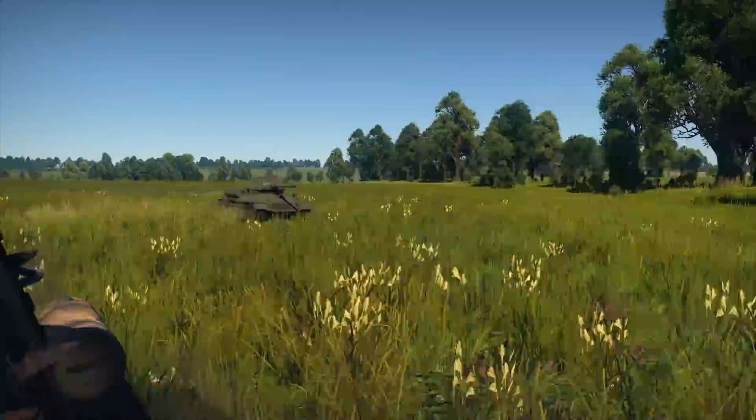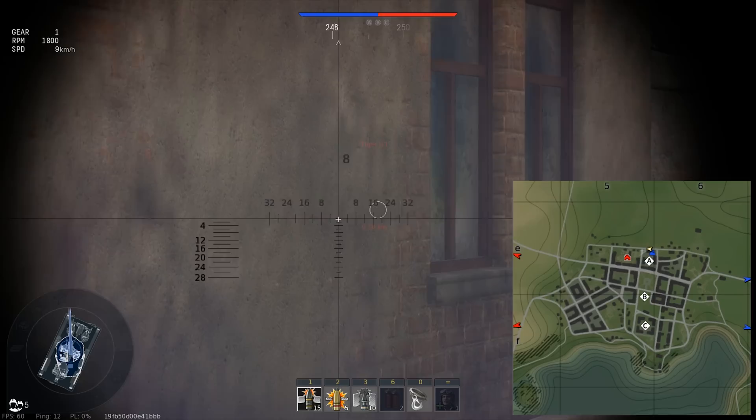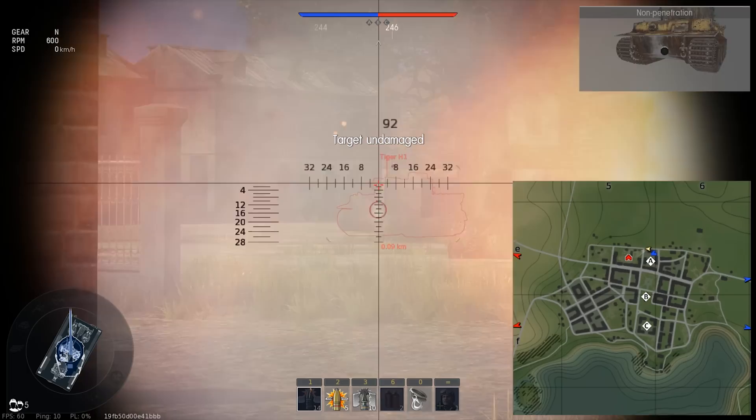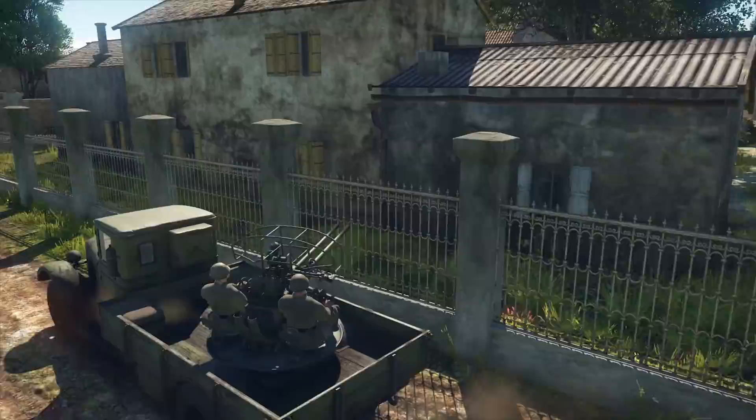When it comes to ground battles, spotting is a little bit more complex. There's also a special Radio Communication skill to consider — it increases the range at which enemies detected by your allies are marked for you and your team. You've seen an enemy? Now all your teammates know its location. You can also land a few shots on the opponent just to make sure. It's a great tip if you're driving a light vehicle; sometimes it is simply impossible to penetrate the enemy's armor, but you can always show your teammates where the opponent is hiding.